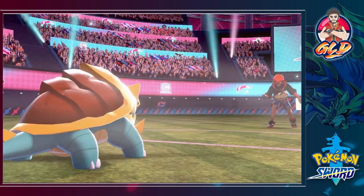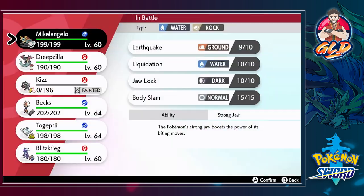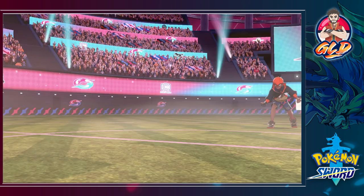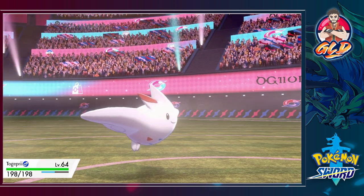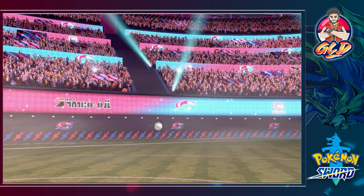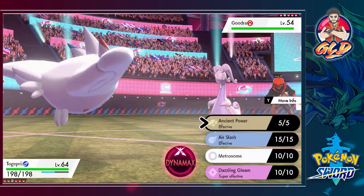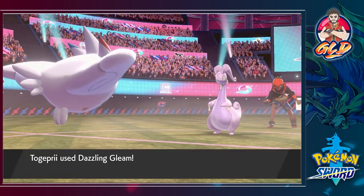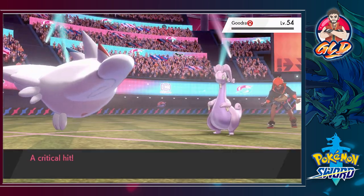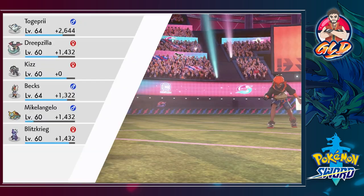Raihan's about to send out Goodra. Goodra is interesting because it is both Water and Dragon type, and I think it does have Drizzle. I'm going to go with Togekiss here. Goodra is looking like a slimy piece of work - let's go with Dazzling Gleam. Dazzling Gleam connects and Goodra has been defeated! Yes sir!